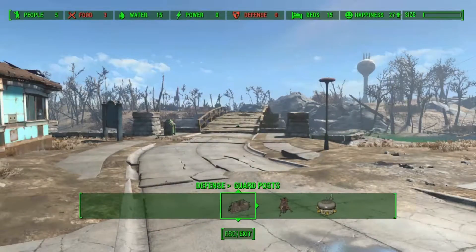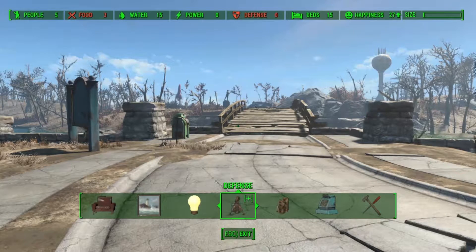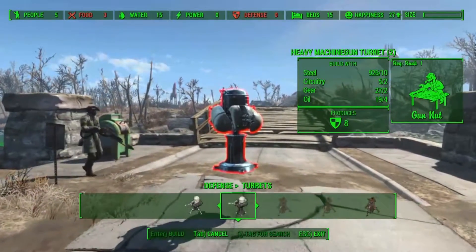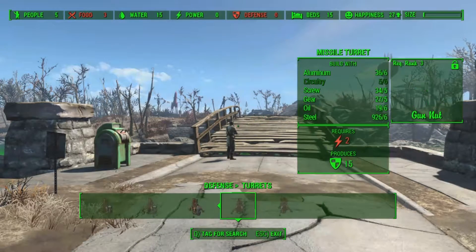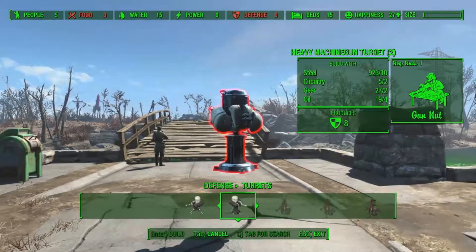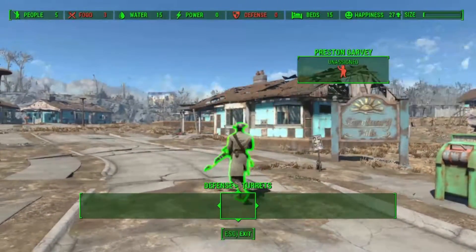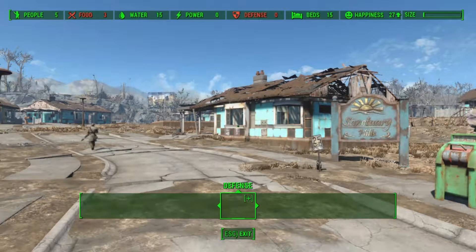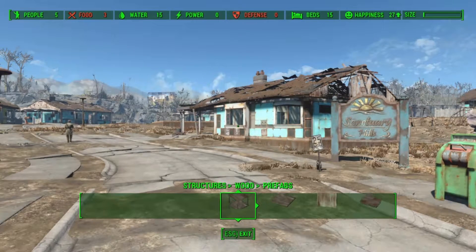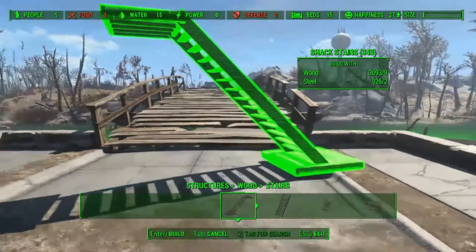Now on to having a bit more fun with defenses. At the moment we've got Preston Garvey running around. What I want to do is try and get a raised platform because there are turrets I can place - I can't afford anything too exciting since I'm only level five and haven't unlocked specialists yet. This one requires two power, fiber optics, and at least one rank in Science which I don't have yet.